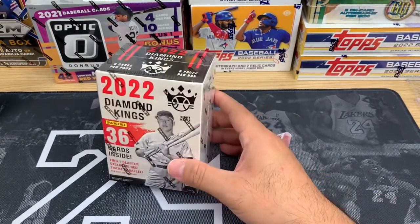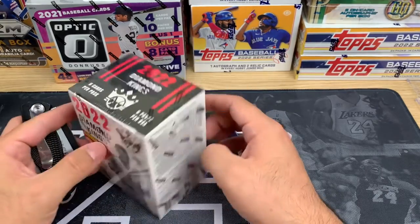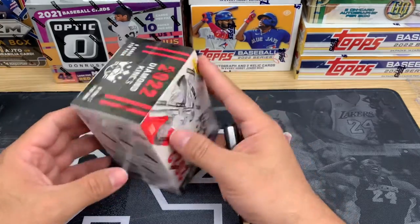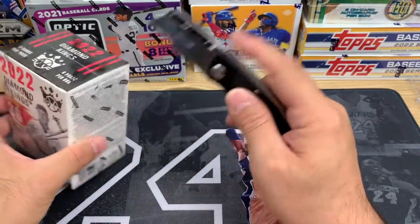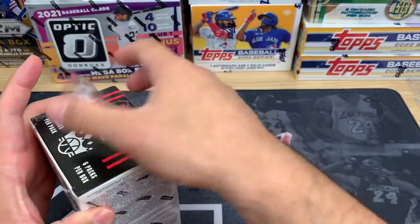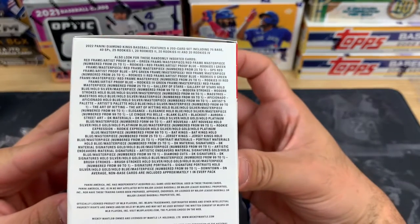Welcome back everybody. Today we're going to go over a blaster box of Diamond Kings 2022. Hopefully we can find the ultra rare Downtown insert. I haven't opened any of this really, so it's going to be the first time I look at it. I know there's a ton of this out there already. I got this from Target a little while back and just haven't ripped it open yet. There are six packs per box and six cards per pack. A lot of people like Diamond Kings and a lot of people don't, so it's kind of a mixture.